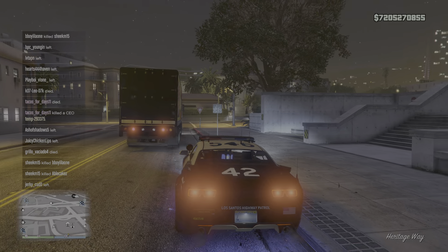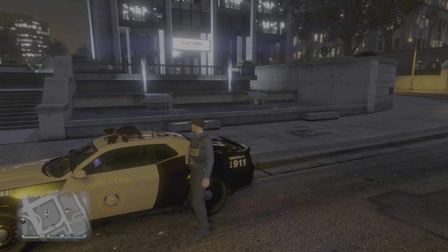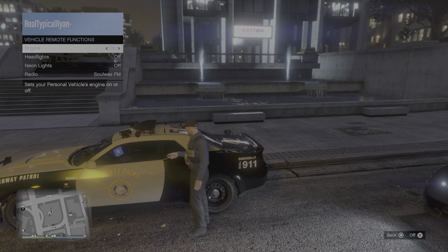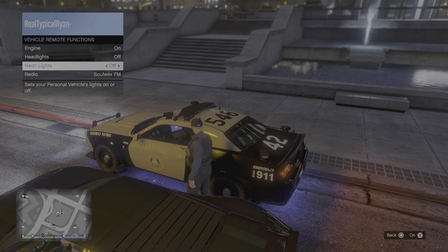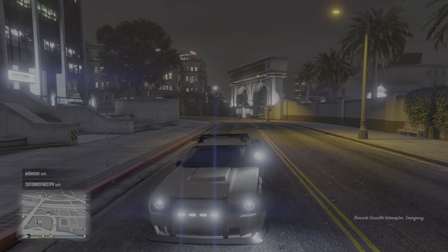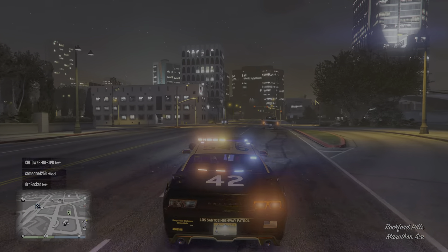Now we're gonna take her outside and drive around. To drive this thing off I gotta activate it, obviously — but I can't turn off the managed vehicle preferences. Let's go to settings and turn it on. There we go, there she is — look at that!